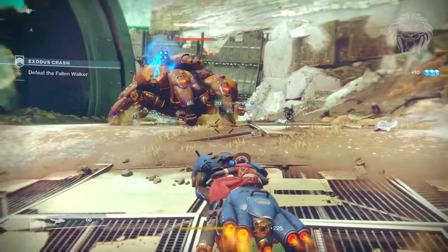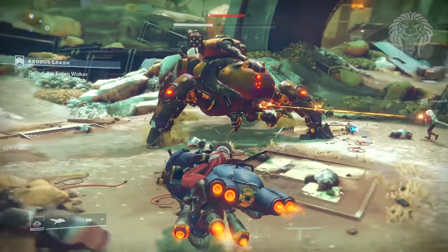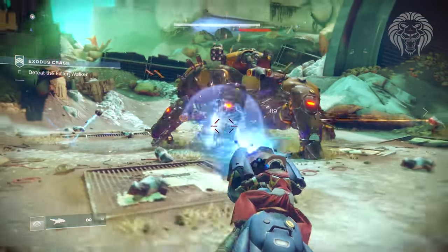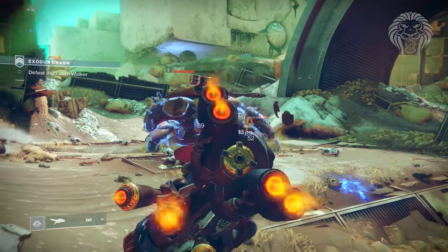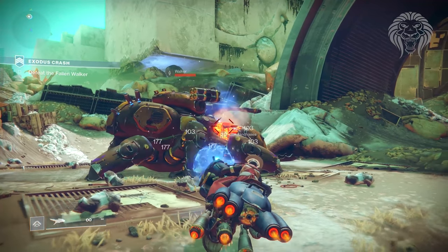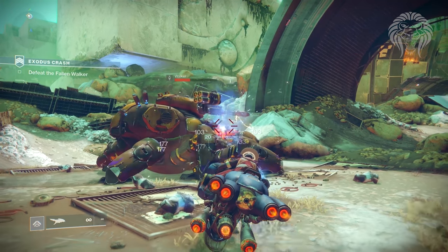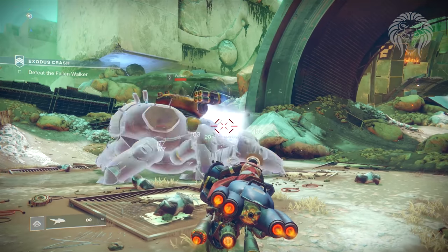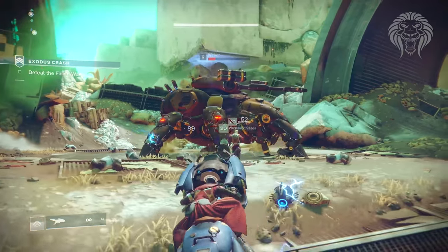Light level used to mean a tiny bit more with Iron Banner and Trials, but that's been removed. With enemies scaling to your light level, it doesn't really mean anything now. The only difference is that enemies way above your level can one-shot you. So the only gain from a higher power level is becoming less weak. It does need an overhaul — something worth grinding for, not just a number on the screen — but that may not be achievable in a smaller DLC. Anyway, the new power level is going to be 330, or 335 with mods.